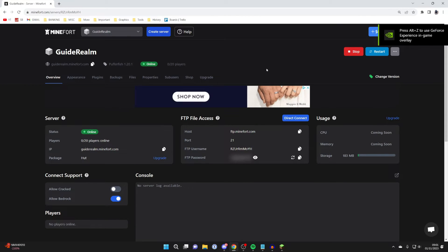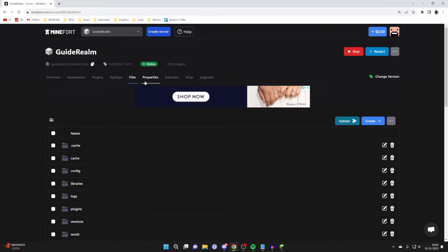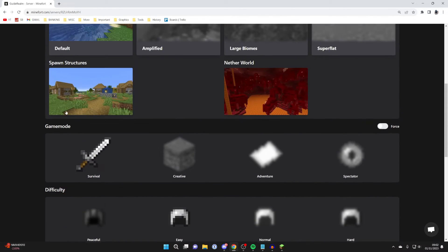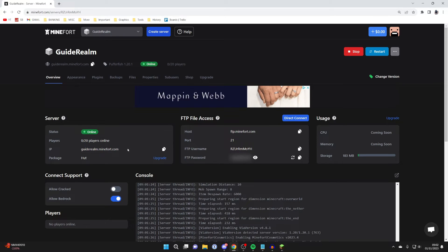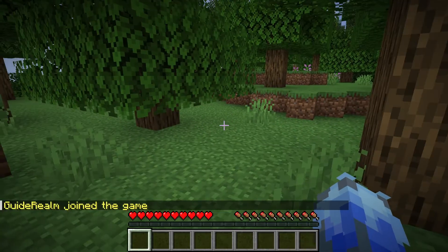To get started, press start server in the top right. The server will begin starting. Once online, you can go into plugins to add some, or into files and properties to change world settings, game mode, and difficulty. To join, copy the IP using the copy button, enter the server address, press join server, and you're in.